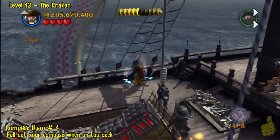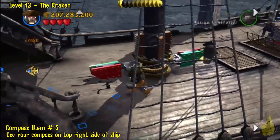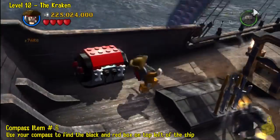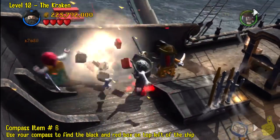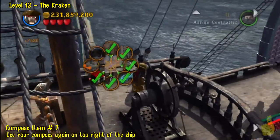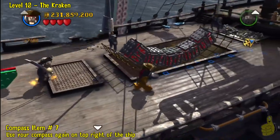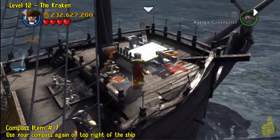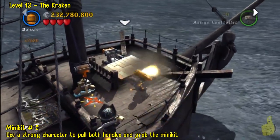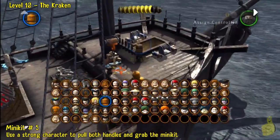Use the compass right away and it will take us to the fishy fishy. Seems to be a lot of fish and a lot of tridents stashed around — a little repetitive at this point. There's a bunch of weapons right there. The next compass item is the red box in the back, which happens to be a Blackbeard box. We'll follow these blue ghost prints all the way across, and it'll take us back to this red X which marks the spot of number seven. Then pull these handles with a strong character and eventually the wall will crumble and a minikit will pop out.